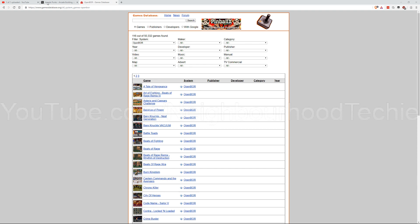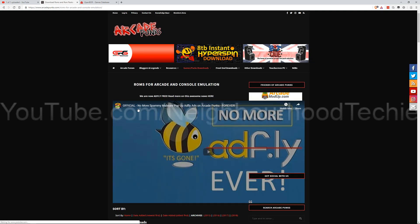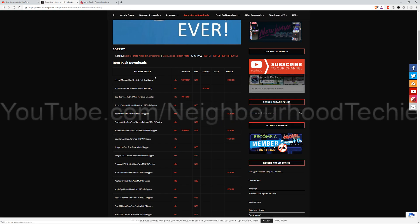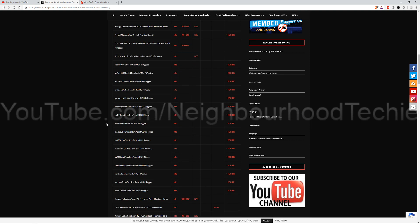Now as ever, I get all my stuff from ArcadePunks, so if you go to ArcadePunks.com, get the game pack, ROM sets and packs, and it should load the page. Then scroll down and arrange this by newest first.